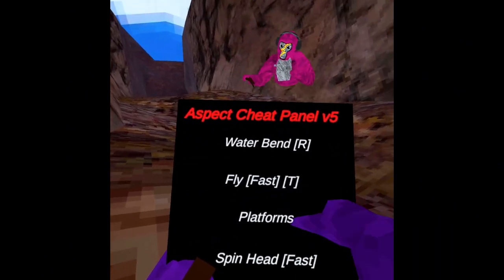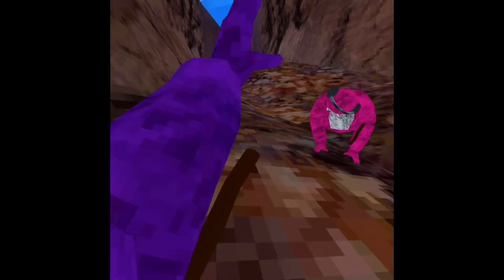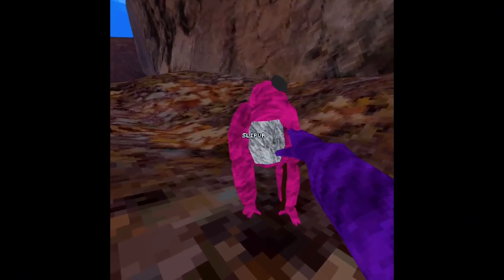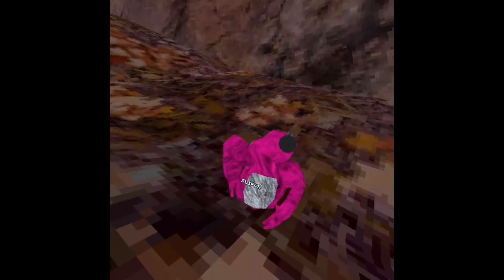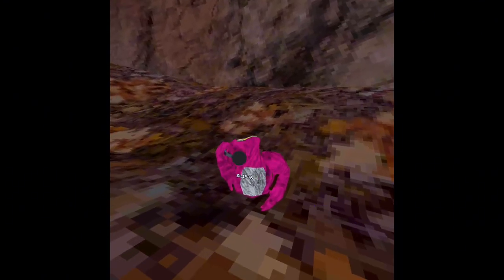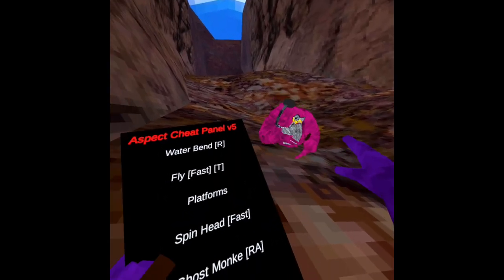For the fourth mod, there's spin head. It's really buggy on your screen, but on other people's screen this is what they see. It's really weird but it's cool. You can turn it off, and that's what that looks like.